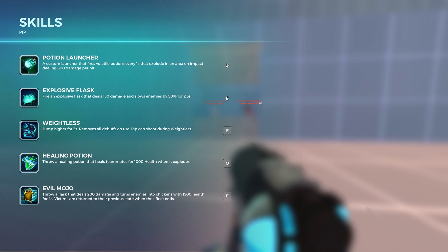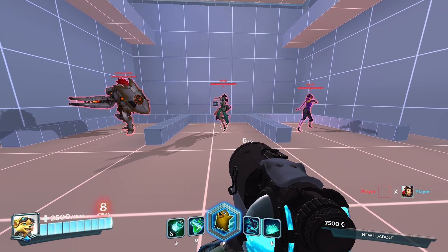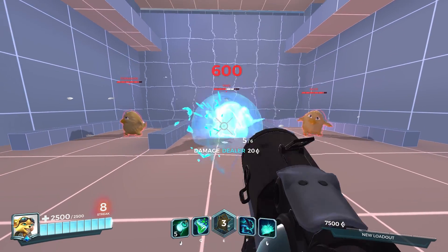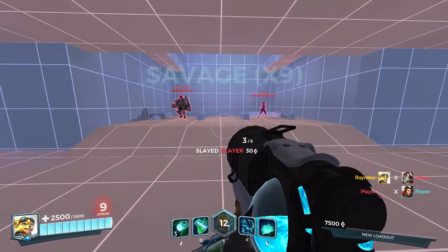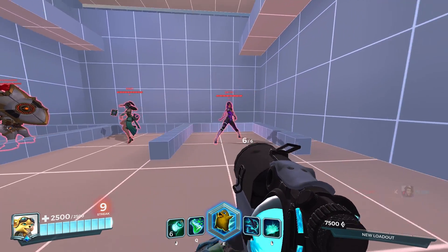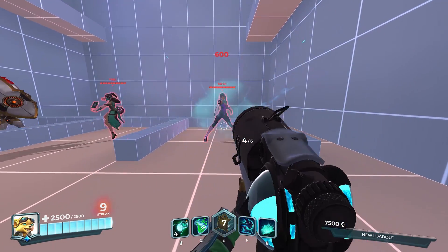Lastly, but certainly not least, Pip's ultimate is called Evil Mojo. He breaks out his most interesting and savory potion, which turns anyone caught in its effect into chickens. Literally, your enemies will lose control of all their abilities and be forced to run around as chickens for what feels like a generation. It does a small amount of damage at the start and resets everyone's health to 1500 for the entire duration.